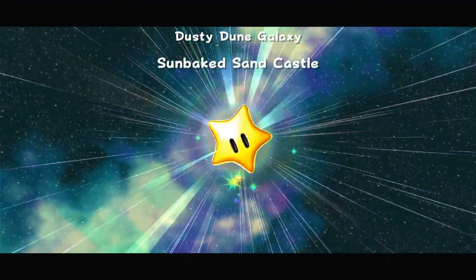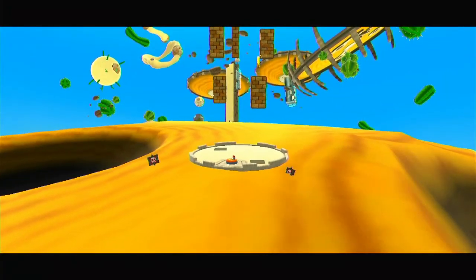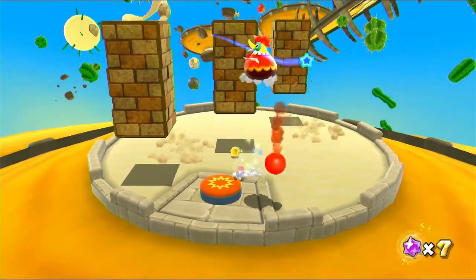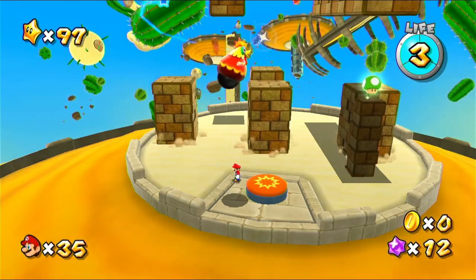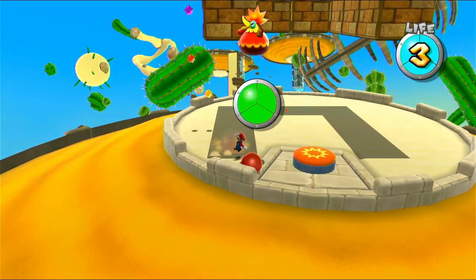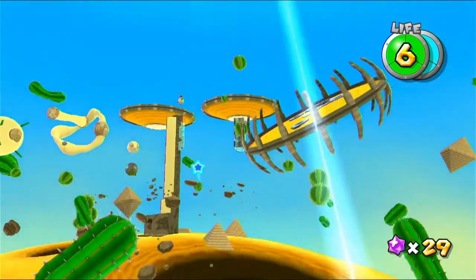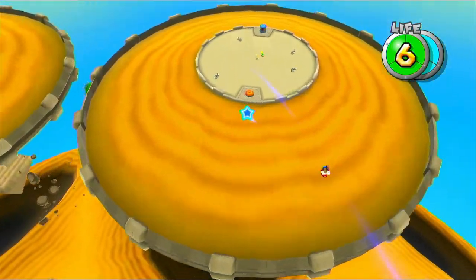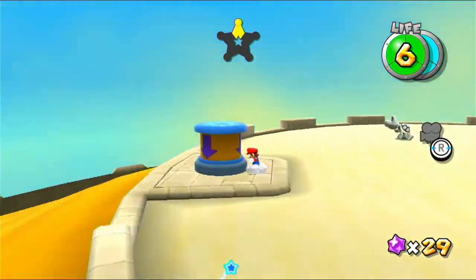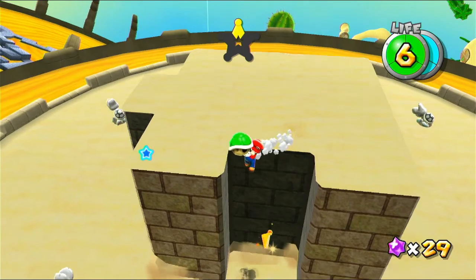Sunbake Sand Castle. Now there's a specific place that we need to get to in the level, so let's see if I can do that. Grab that for some Star Bits, although I don't think I need Star Bits anymore. Let's go. Where is this going to take me? Over here, it's this planet, which I guess is the same as the end planet — just on the opposite side, which is very interesting, because that means it's kind of the same tower.